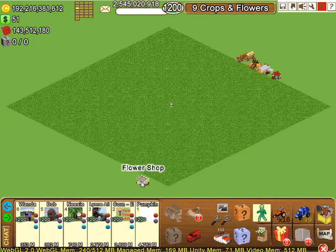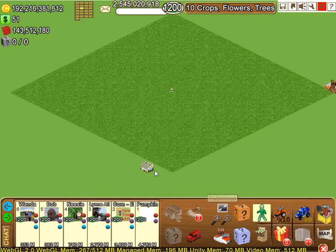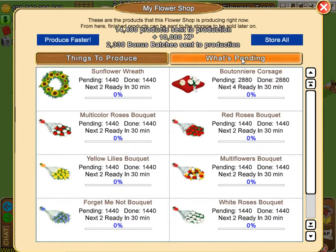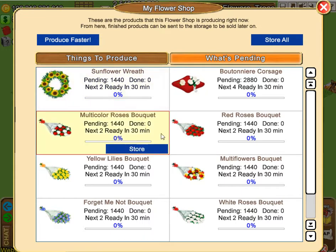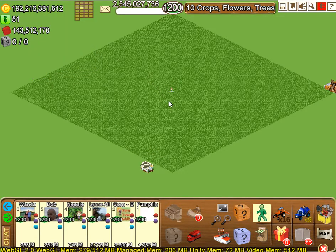I close it, left-click, do 'Move,' and take it to the next farm — I can take it to every one of my farms if I want. Click the green man, click the flower shop, show facility details, start all, store all what's pending. You can only use those buttons if you have the tools to store them all at the same time; otherwise you have to do each one individually.